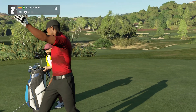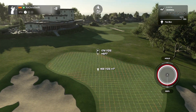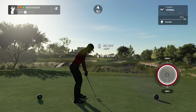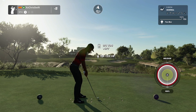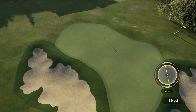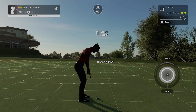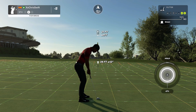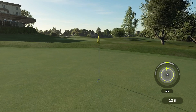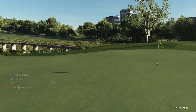And now teeing off on a par three. Nothing wrong with that — safely on the green. Twenty-one feet to the cup from here. Looking really good. Oh my. The only thing left to do is sink this putt and get your par. And after that one you're at five under.